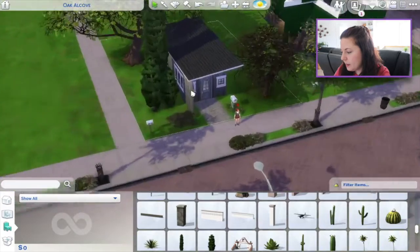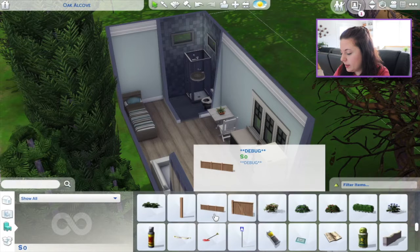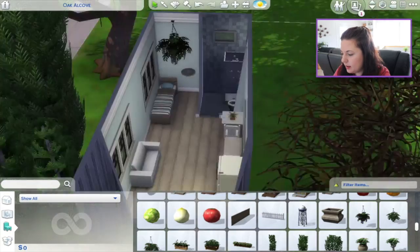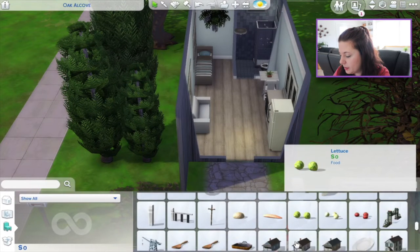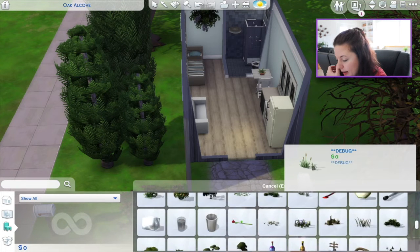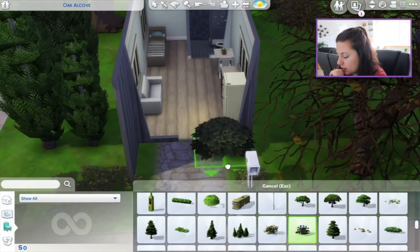This looks pretty good. Let's put some debug items on the inside because I know there are some we could use really well. Maybe one of the ferns — I really like the ferns. Yeah, I think that's nice. Above the bed, that adds something. I don't know how much more there could possibly be to add, so I don't want to add too much. I think we might actually be good. I wish there was a debug rug — I don't think there is. I'm still getting used to the debug items.